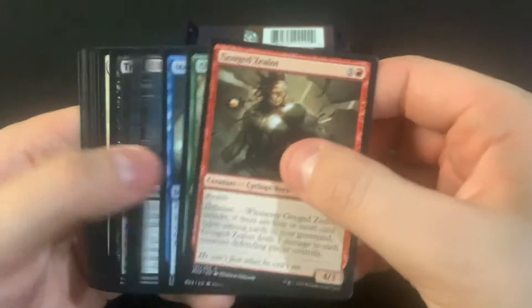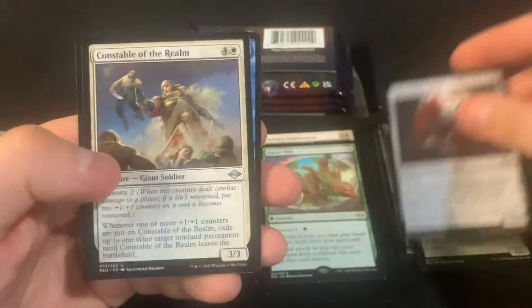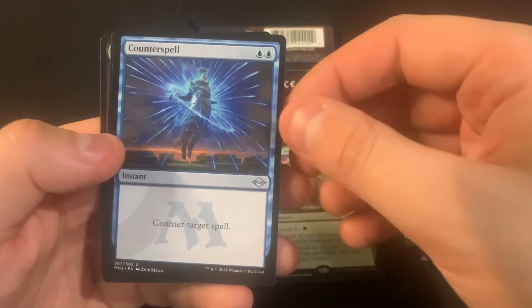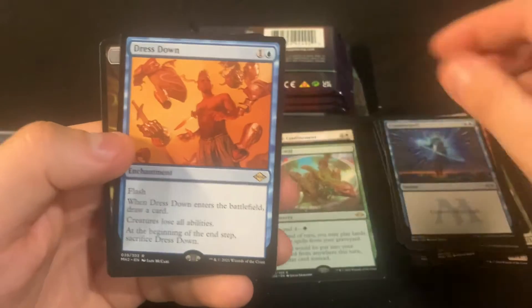Dangerous stuff — gotta watch out for them, just like you don't want to deal with squirrels jumping out of the trees at you. We've got a Counterspell and a Dress Down.